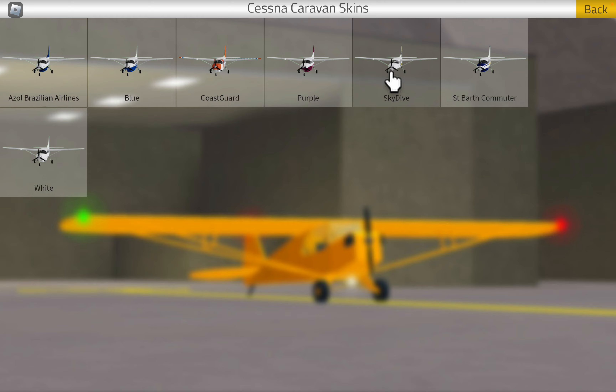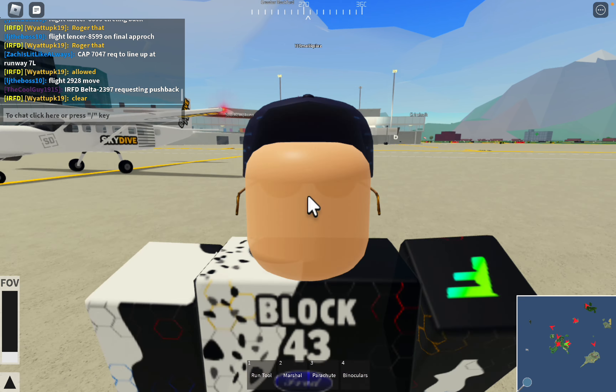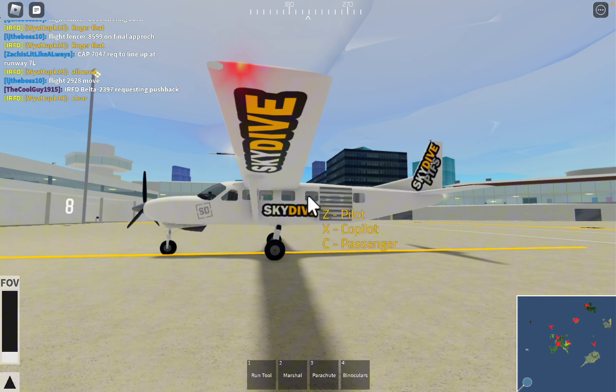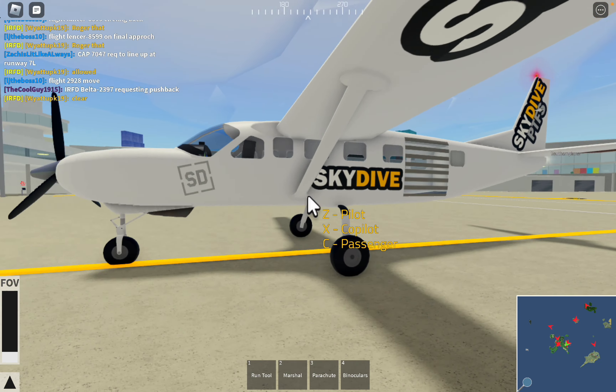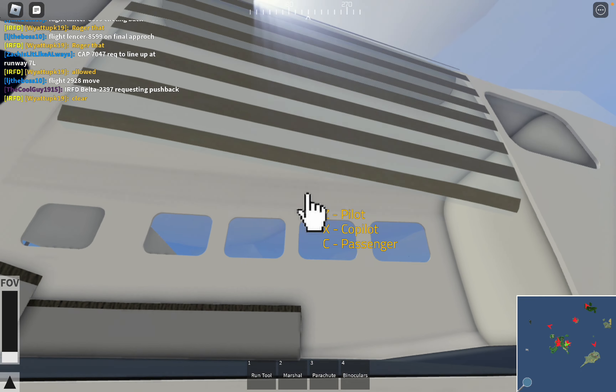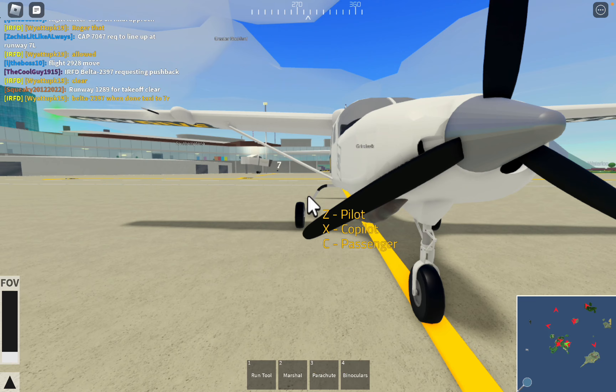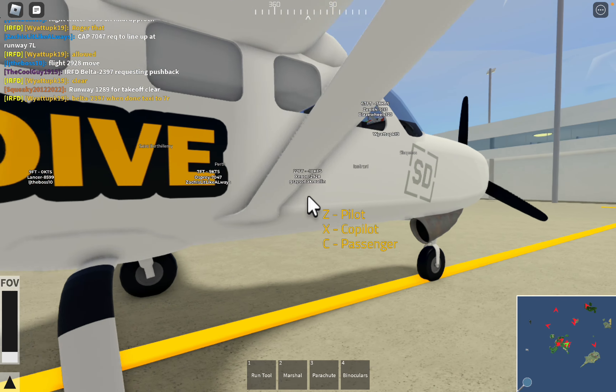Next is the skydiving livery. This is an updated skydiving livery — before, it just used to be a plain blue color. Now it says 'Skydive PTFS' and this little back door opens. I've never actually been skydiving, so I don't know if that's how it is. If any of you guys have, please tell me. It's also labeled SD for skydive.